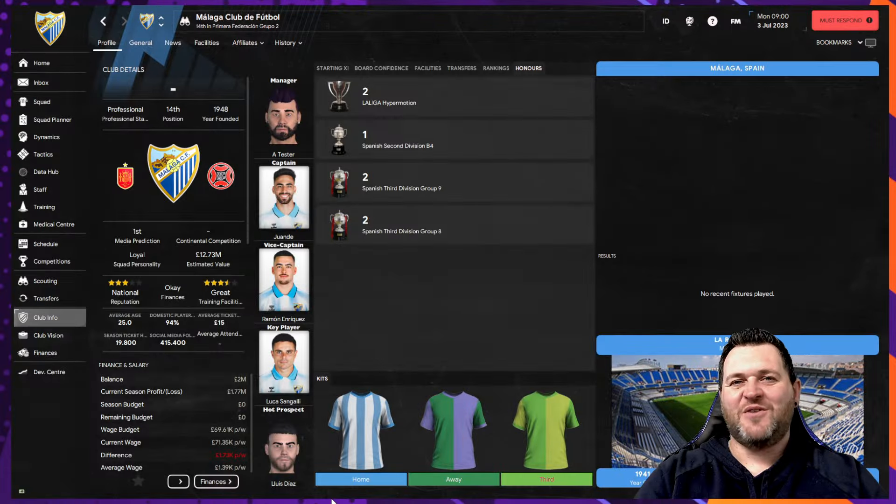Next up we have moved across to Spain, where we are looking at the Premier Federation Grupo 2, and that's where we find fallen Spanish giant Malaga. Once upon a time a Champions League quarter finalist with players such as Ruud van Nistelrooy and managed by Manuel Pellegrini, years and years of financial troubles and difficulties now see them play in the third tier of Spanish football. They still have the La Rosalía Stadium which holds 30,000 people, making it one of the biggest stadiums at this level of football.